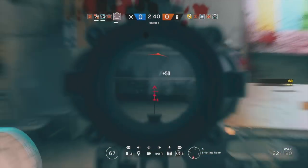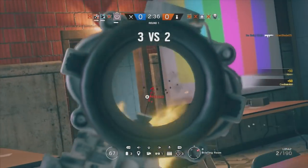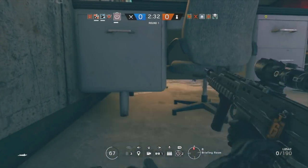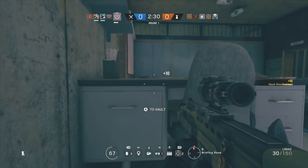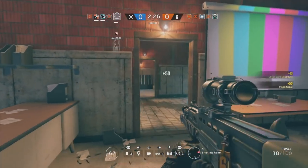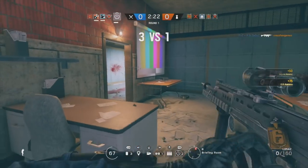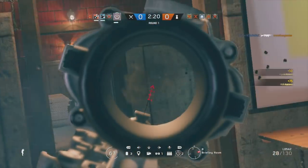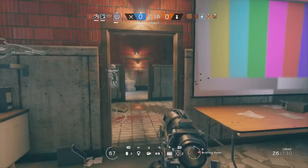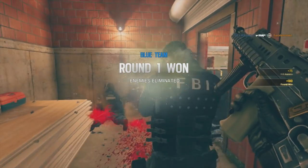Thatcher is an incredibly useful attacking operator that should be picked on basically every single attacking team. Because if there is a Bandit or a Mute on those garages, you're going to need a Thatcher to get through them. I've talked about his weapons, how to use his gadget, and what a typical round looks like with him. Hopefully this has given you a brief overview on how to play the character. If you haven't played him before, I hope you look forward to it — he's an incredible character. That's it from me, hope you enjoyed the video, have a great day.